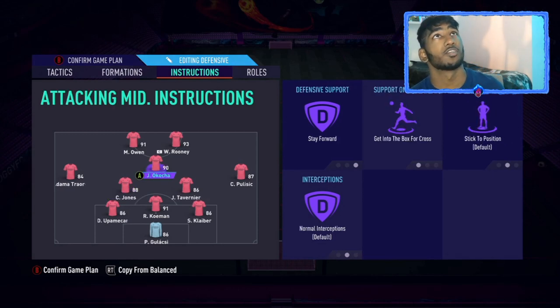My CAM is JJ Okocha — stay forward, get into the box for a cross, normal stick to position, and normal interceptions. He's just that agile, meta player. Even though he hasn't got the best stats, he's really good in one-on-one opportunities, running onto one-twos and getting shots on target. He's also really good at free kicks, so I have him on long and short free kicks.